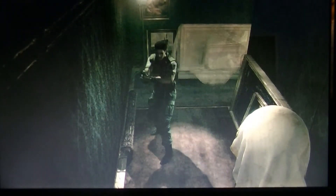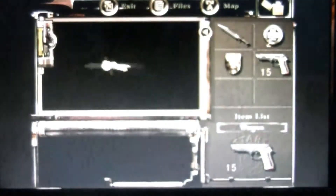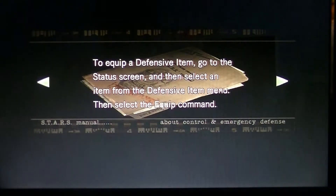Got to stay on guard. Well, I got the dagger. Emergency — using defensive items such as daggers will allow you to escape momentarily when grabbed by an enemy. However, you will not be able to escape when an enemy grabs you from behind. To equip a defensive item, go to the status screen and select an item from the defensive item menu. So you can escape from being grabbed from the front but not from the back — that's something new.